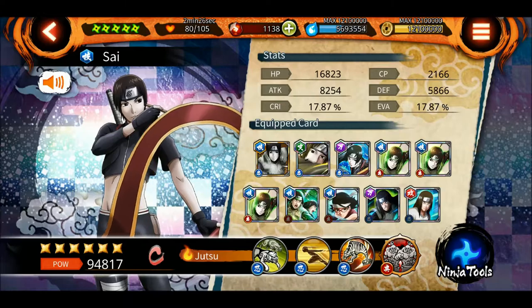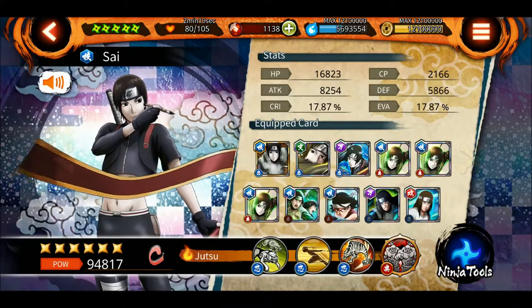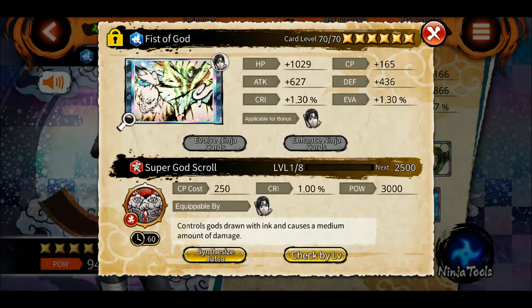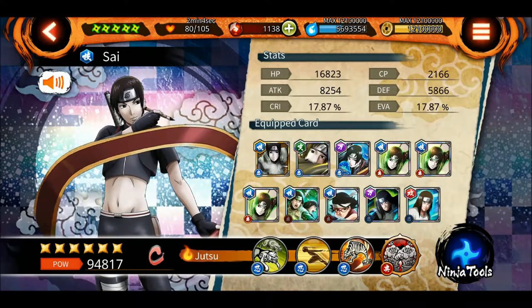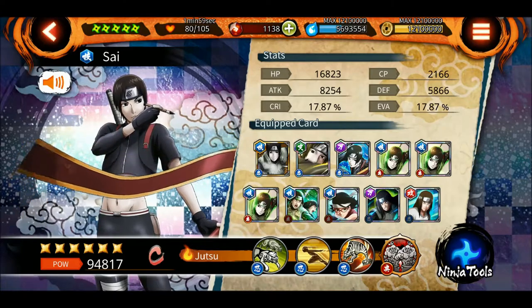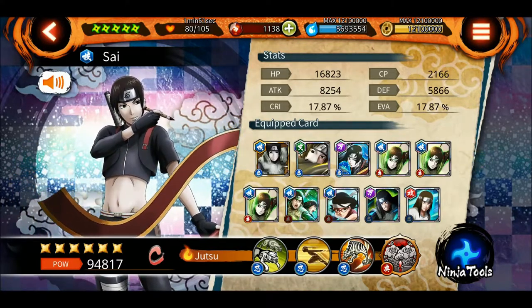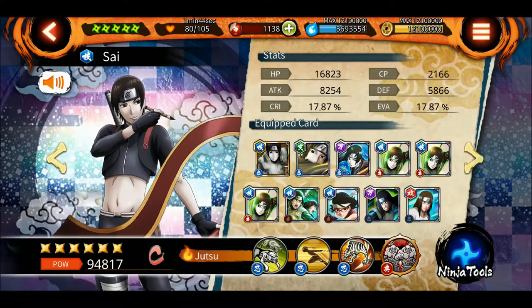He's not that buffed but he's okay — 94,000 is pretty good. I haven't put any ninja tools on him and I haven't maxed out any of his abilities because I will not be using him in any type of Sam, Tam, or defense, since I have other characters that are better. You can easily bring him to around 130-140k if you put the right cards, good ninja tools, and max out his abilities.